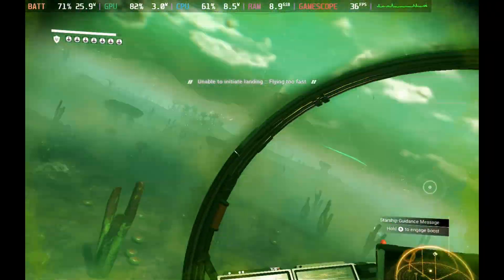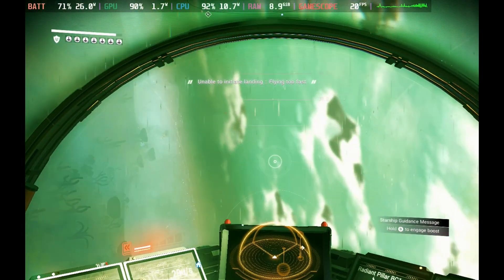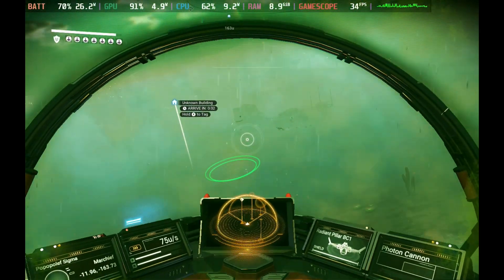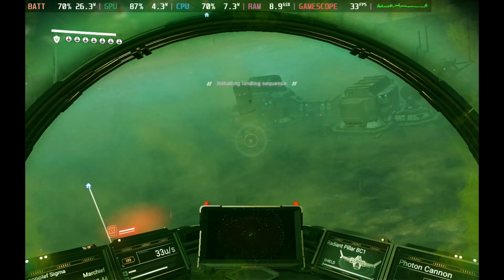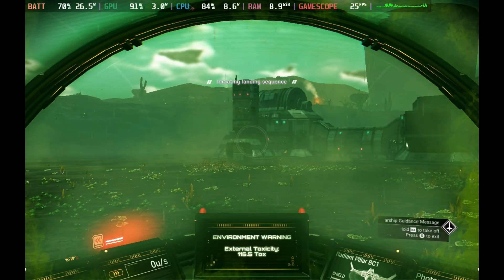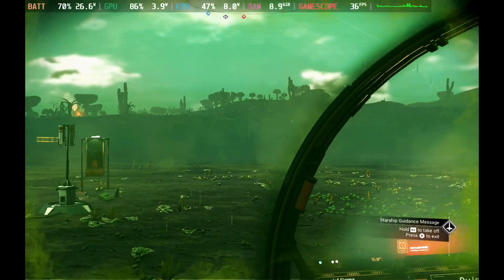As you can see in some of the landing sequences, especially on some of the foggier planets, we even dip down into the 20 frames per second occasionally in those loading spikes, and close to that 30 frames per second mark rather than the 40. So uncapped on Enhanced is really a mixed bag — you're not going to get 60 frames per second.